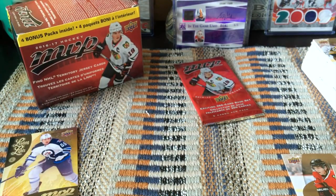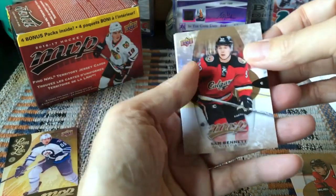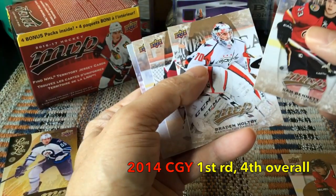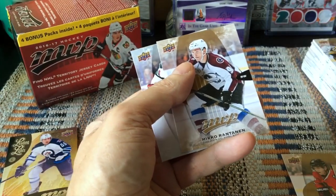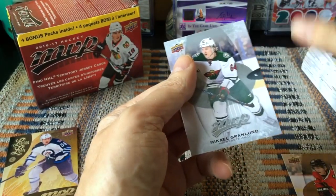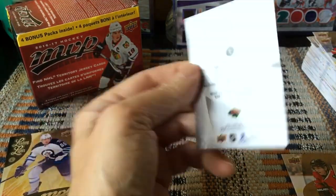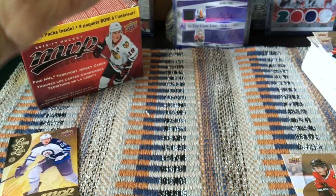Two last packs. You know you don't get all the inserts as you do in hobby boxes — it is worth buying hobby boxes for the extra goodies. But I don't mind doing blasters too. There's Sam Bennett, who's finally starting to do something. Braden Holtby, Mike Smith, and Ratan, who's basically leading the scoring race — a monster. Then Michael Granlund, Mikael Granlund, and that would be our silver script.